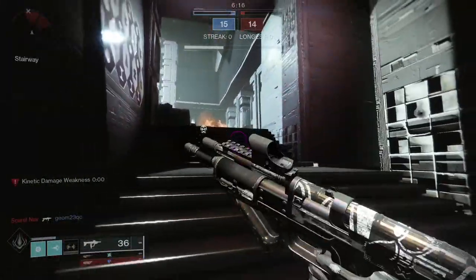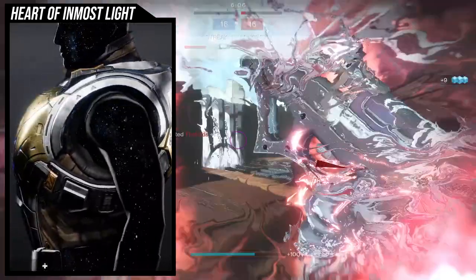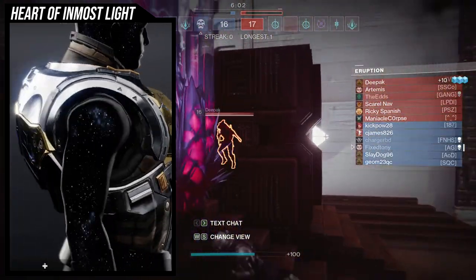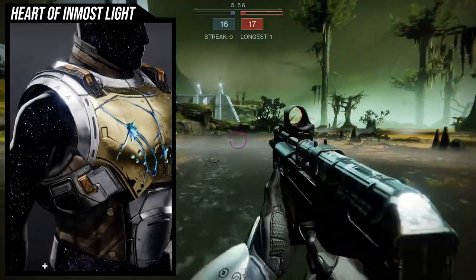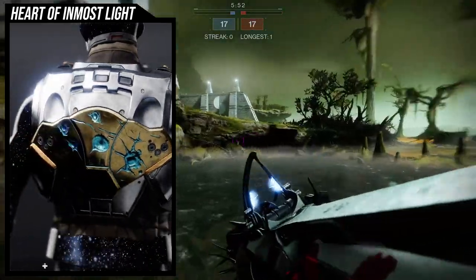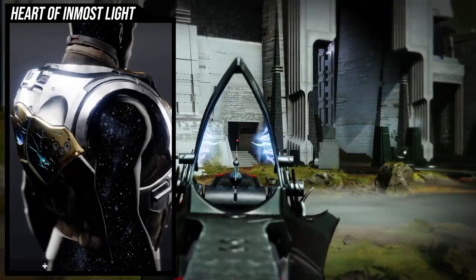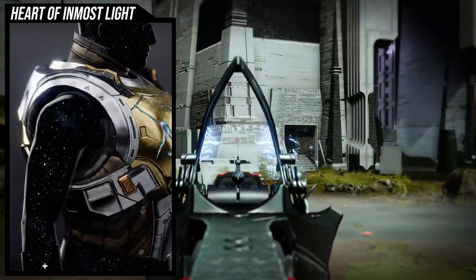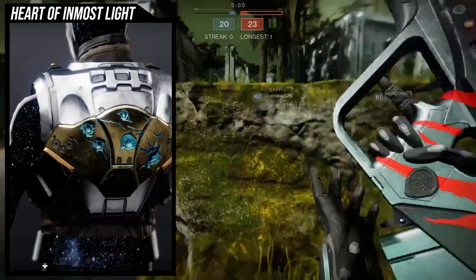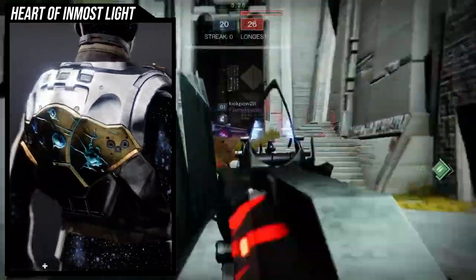Heart of Inmost Light is an interesting exotic in the fact that it's such a plain looking exotic. The only cool thing about it is the scars on the chest piece and the back — more bullets in the back — but all of this damage glow is blue, which is super cool, but it does not change color. I would love to see Bungie rework this so it changes with whichever subclass you're using, because this is a subclass-agnostic exotic, which means you can really use this with any subclass.